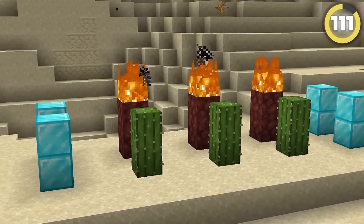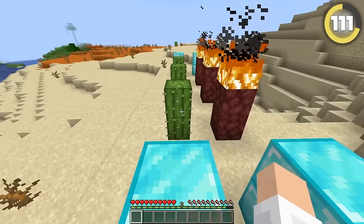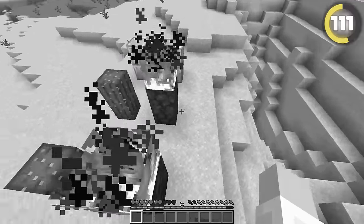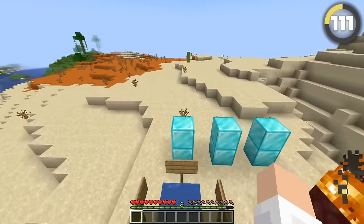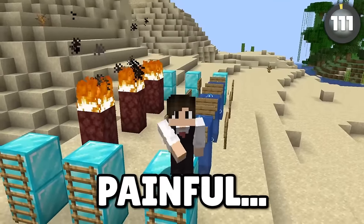Apparently you can actually make two-block jumps with cactus or fire damage — you just have to time it perfectly. I did it! I've heard you can do it with a bubble column too. Oh yeah, that's way easier and much less painful.